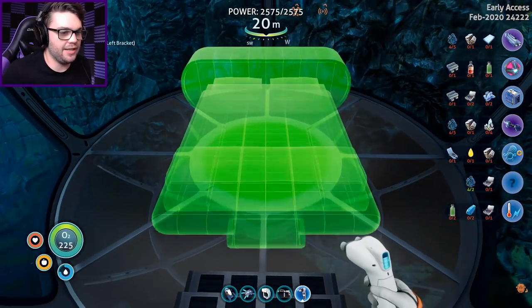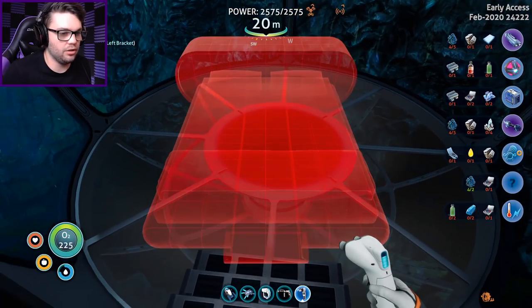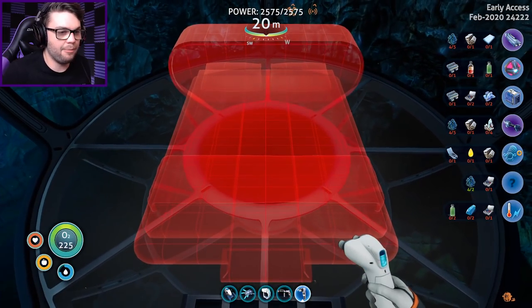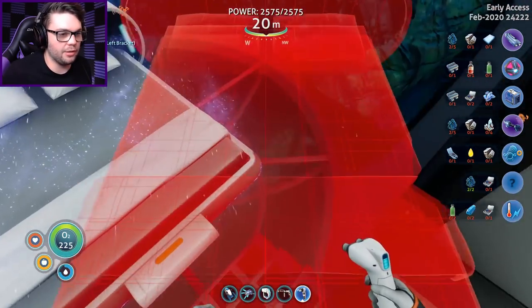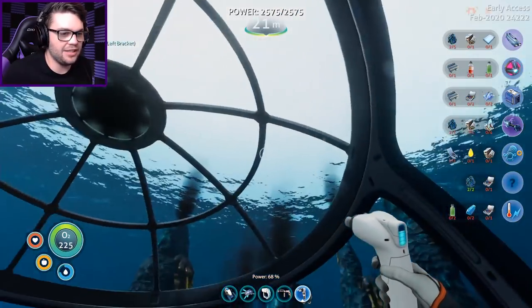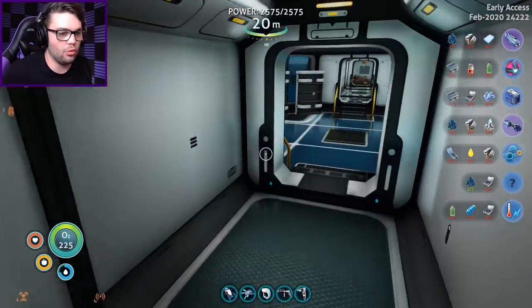Make sure we put our little bed back - single bed, quilted double bed, the fancier of the three options. Let's put you right in the middle of my little bedroom out here, so you're floating above everything. It would be a pretty terrifying place to sleep. I'm just trying to imagine lying there while you can see the inner workings of the planet. It's not particularly peaceful at all, but at least it's a cool view all the same.